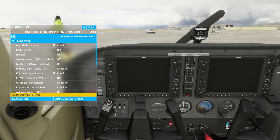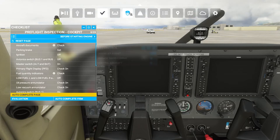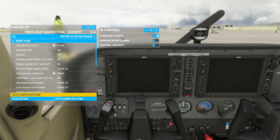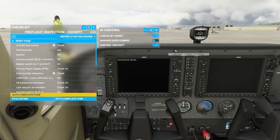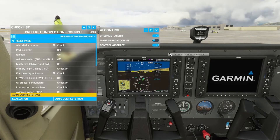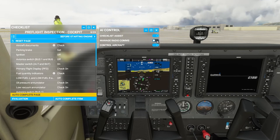First off is the copilot — we can hand over all the responsibilities to him or her. So if we click here in the AI control, this will pop up. Checklist assist needs to be on, and then we turn on control aircraft. And you'll see as soon as I do that, the copilot will take over and turn the engine on. The copilot will actually continue to do everything that it can, as long as there is a checklist for it. Also, the manage radios and comms — if you turn that on, then they'll manage that and move forward through the process.